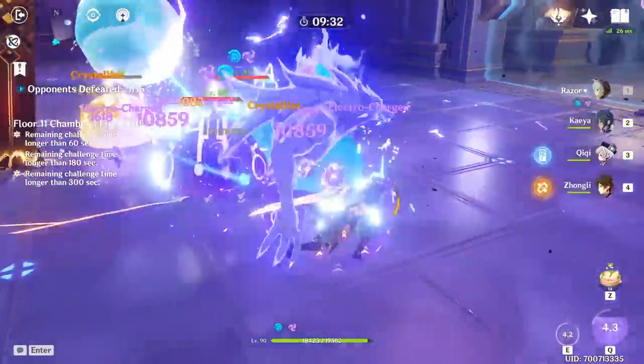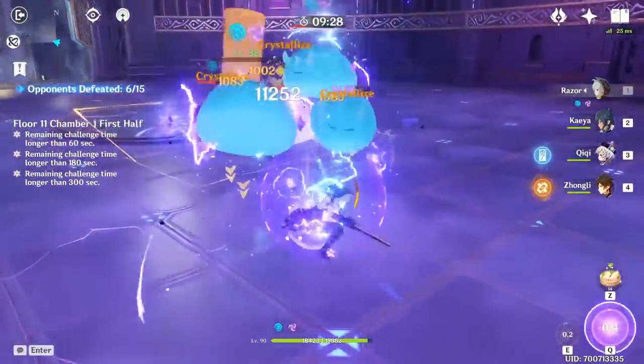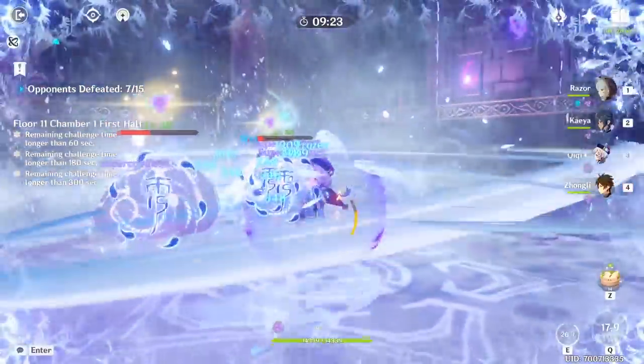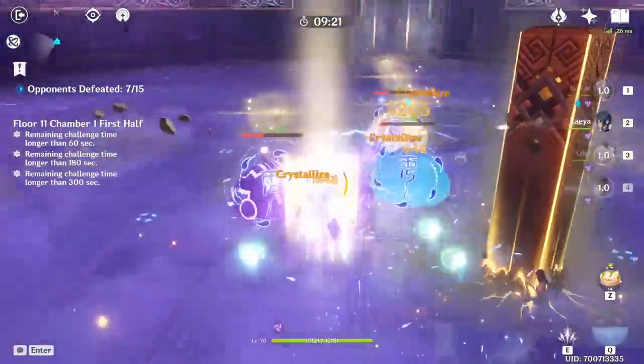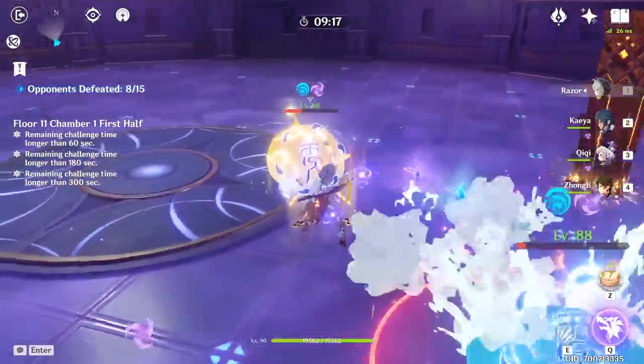This is basically like when the final Abyss floor got boosted by Geo damage and made the element extremely powerful during that period. This time, the arrival of the new artifact set combined with the floor bonus change is going to have a huge impact on team building for those aiming to clear the Abyss with as many stars as possible.